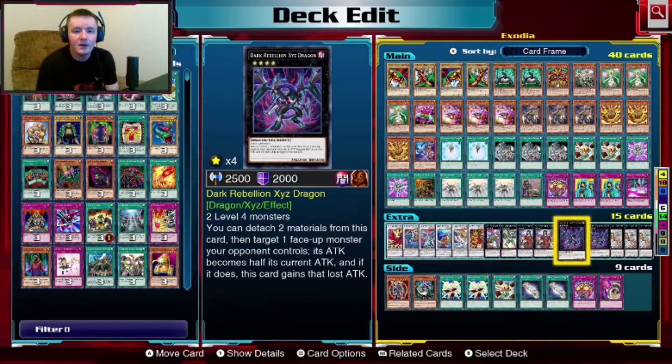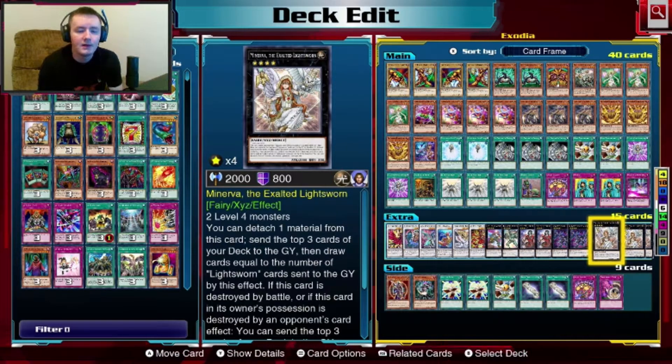Two Dark Rebellion Xyz Dragon — one of my favorites. Detach two materials, target one face-up monster your opponent controls, steal half their attack points and add it to your own. Lastly, three copies of Minerva the Exalted Lightsworn: detach material, send three cards from the top of the deck to the grave, and draw cards equal to the number of Lightsworns you sent.